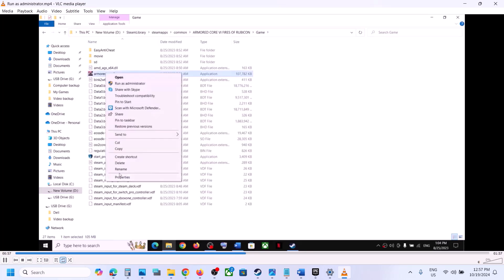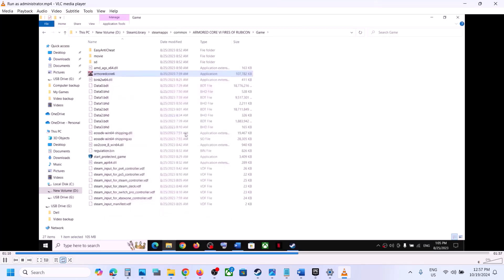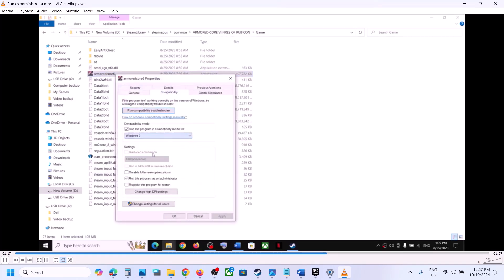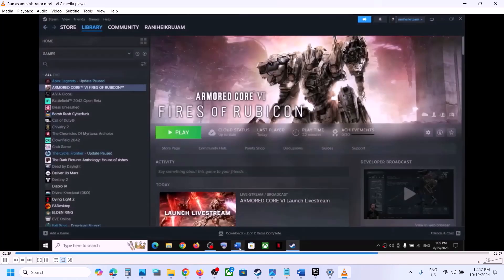Still not working? At the top you can see Armored Core 6 — right click, go to Properties, go to the compatibility tab, put a check on the box which says Run this program as an administrator, put a check on compatibility mode, and select Windows 8. Hit Apply, click OK, double click to launch the game. Still not working? Go to Properties again, this time select Windows 7, hit Apply, click OK, double click to launch the game from the game installation folder.